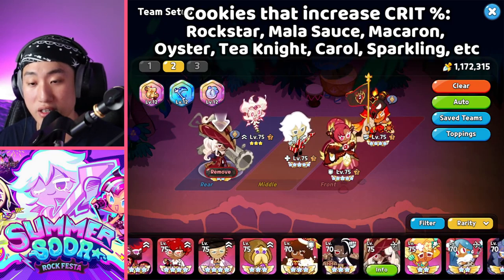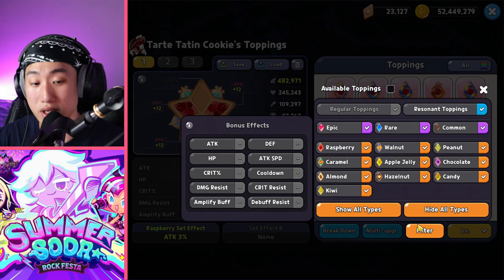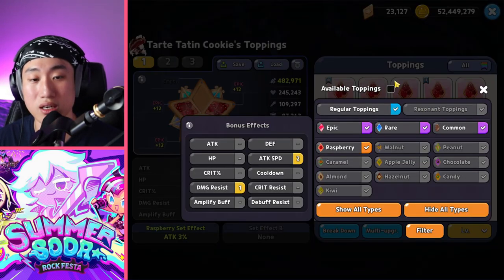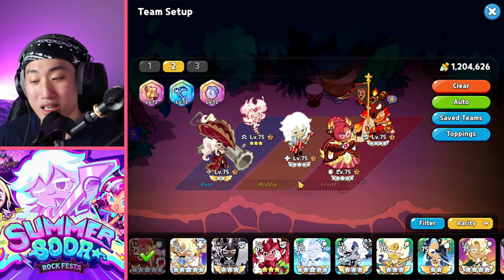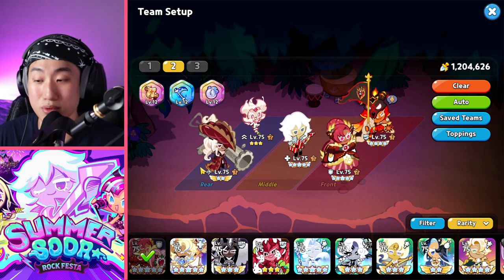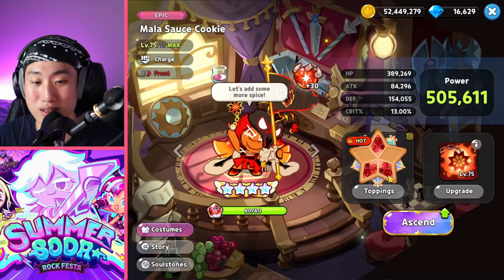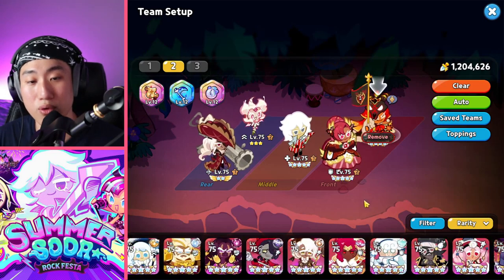Charter 10 is literally going to be one of your best cookies to use in this particular game mode. I don't think there is another cookie that can do the amount of damage that Charter 10 is able to do. There's no other cookie that can out-damage her in most cases.